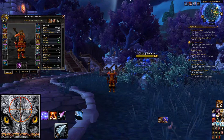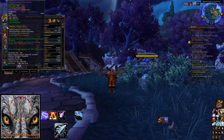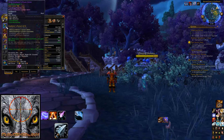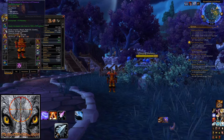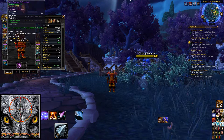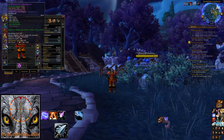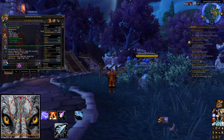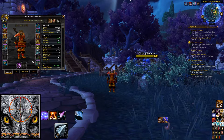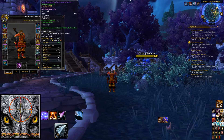Now we're on to gear and stats. I'll hover over all my gear so you can pause the video, have a look at what I've got, and match it up. As a BM Hunter, you want to stack mastery — mastery is your main source of damage. Following mastery, you want to go for versatility. After that, probably some critical strike, and then multi-strike after that.